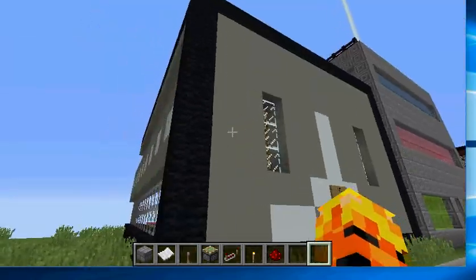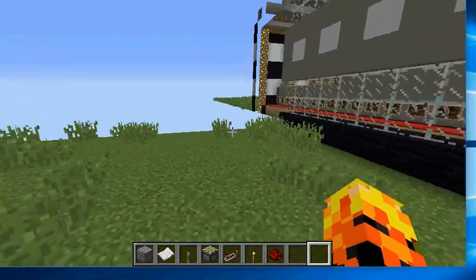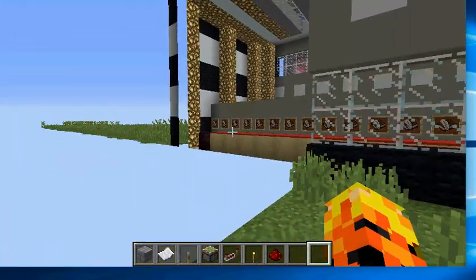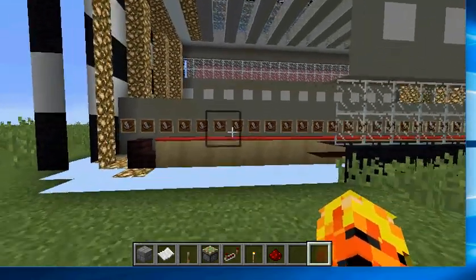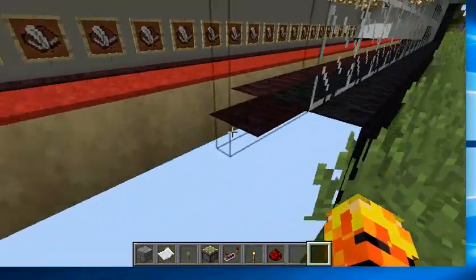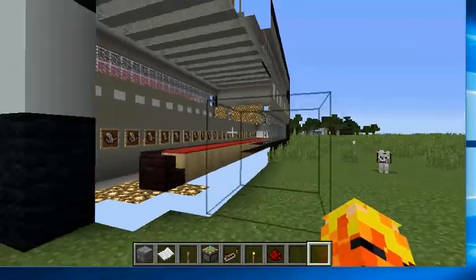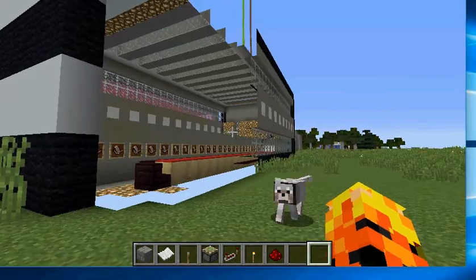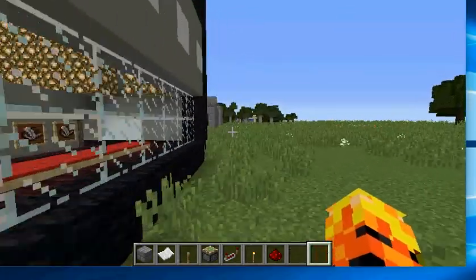And it looks like this. The map hasn't loaded - there we go. Invisible wall! Look, the map hasn't loaded. Oh, that's annoying. Let's go inside and see if that problem continues.